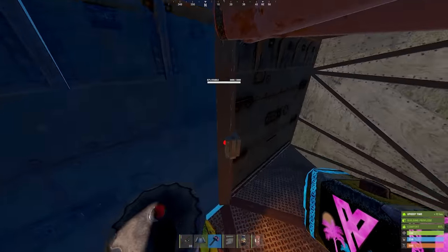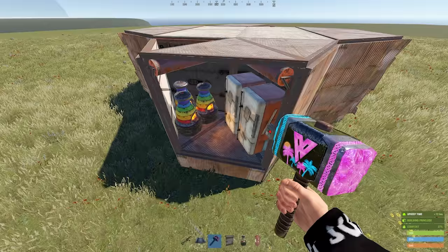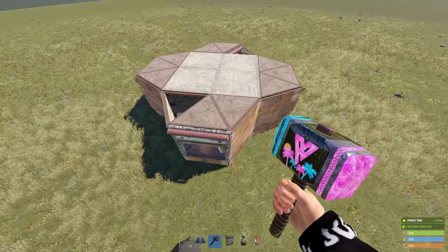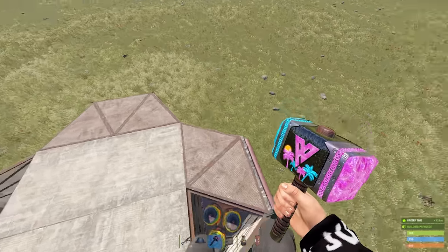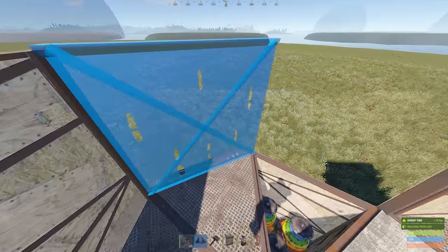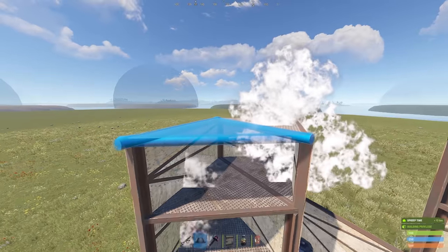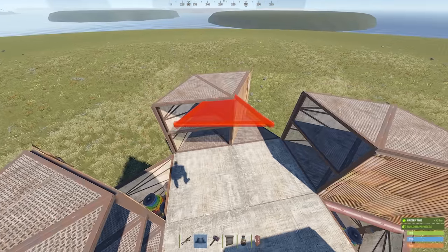I'm placing fridges in this empty triangle, but really you could put whatever you want — lockers, or in the early game before the rest of the base is built, you could temporarily put a large battery here as well. Now we're going to fill out the second floor. It's quite simple because it's symmetrical on every side — it's a full sheet metal two-triangle honeycomb blue room.